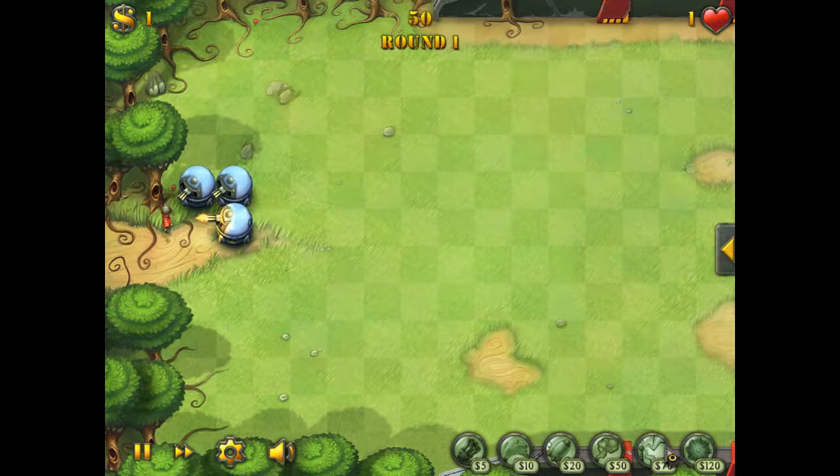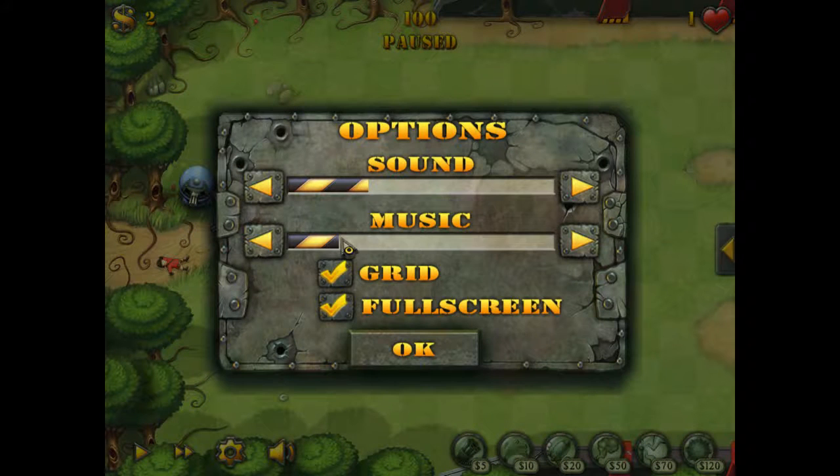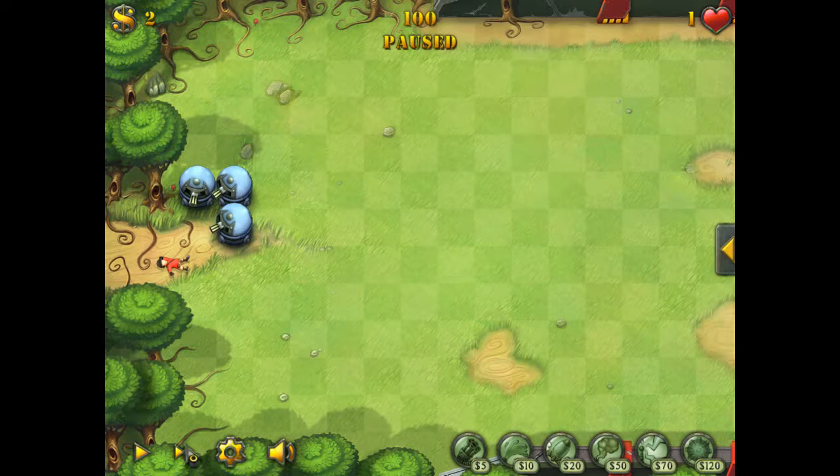Here we have six towers on the bottom right, and we've got a pause button, a play button, fast forward and normal. Options — I may just say, the options in this game aren't helpful at all. Music you can put pretty much off, sound you can turn down, you can turn them off or mute it. So we're going to fast forward to make it faster, and we're going to play.